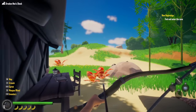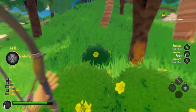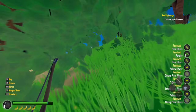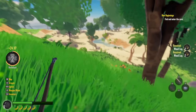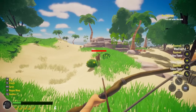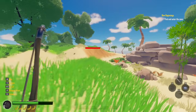Now we have ourselves a bow, and we should be able to take out deer for food. We do have to eat. I think there might be a drinking mechanic — like potions, brews, and beers, and of course grog for the long pirate journeys. But enough distraction, we must find the cave. There's the deer and I didn't sneak in time. He's long gone.